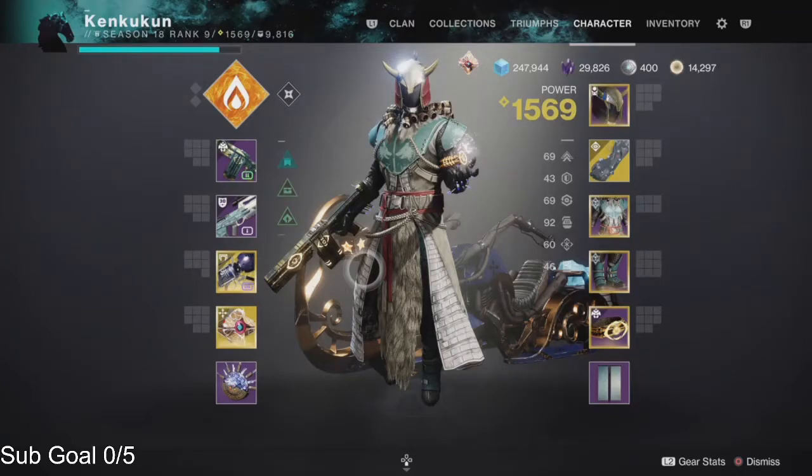We're at the totems again. This is the part where we cover the two-runner strategy. You can also run three runners — every time you deposit at the plate you run up, kill a witch, kill a knight, grab the brand claimer buff that drops, and rotate. But I personally really like the two-man strat with two people in the middle killing the unstoppable ogre, the witches, and the knight.